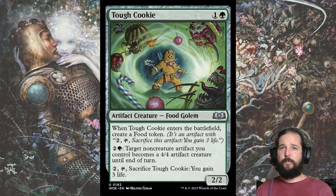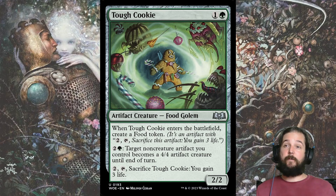Almost at Mythic-level but just not quite enough for me to justify pack 1, pick 1 is Tough Cookie, especially since there aren't many great 2-drops and it triggers a food token when it enters the battlefield. Later in the game, you can animate those food tokens into 4-4 artifact creatures — just be careful to track which ones have Summoning Sickness, because it still applies.